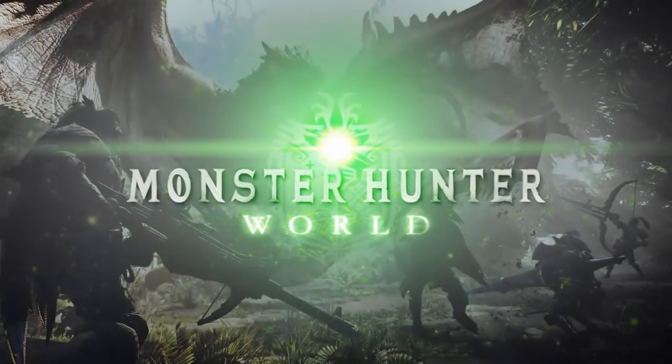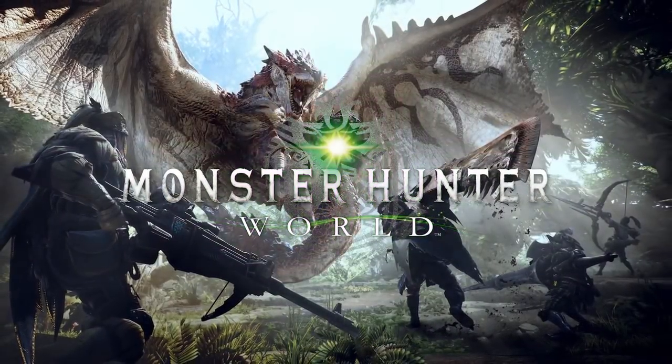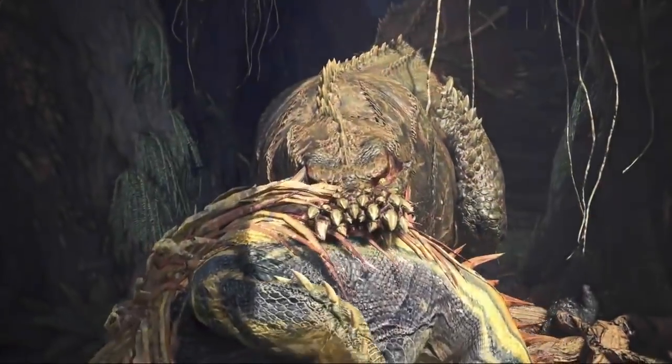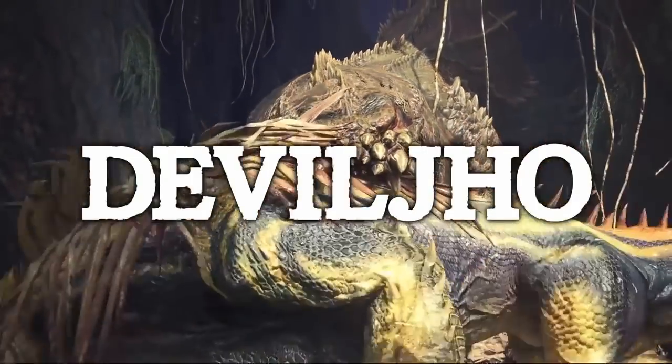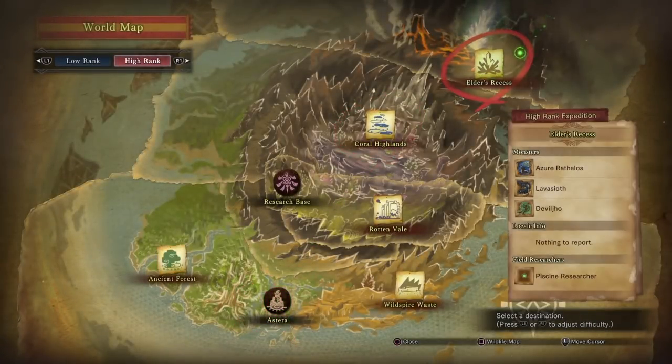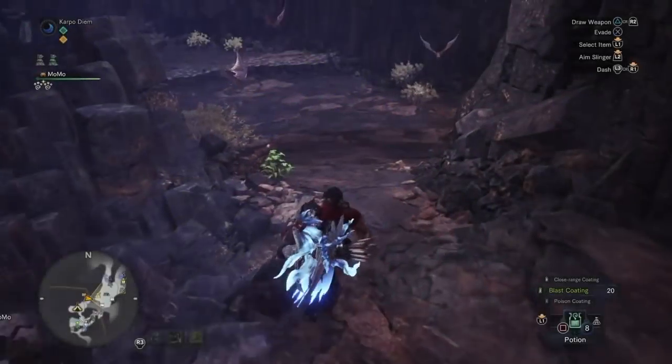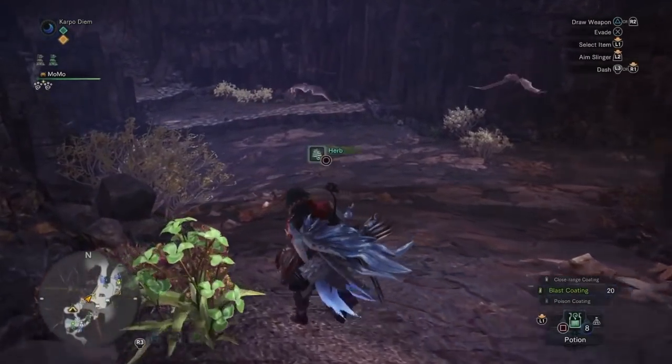Hey, what's up everybody? It's your boy Carpo here with another Monster Hunter World video. Today we're going to be showing you how you can easily locate the Deviljho, and in the process pick up major tracks and get some lovely investigations as well. What you want to do is head on over to Elder's Recess — he's actually going to be located in a specific location pretty much every time.